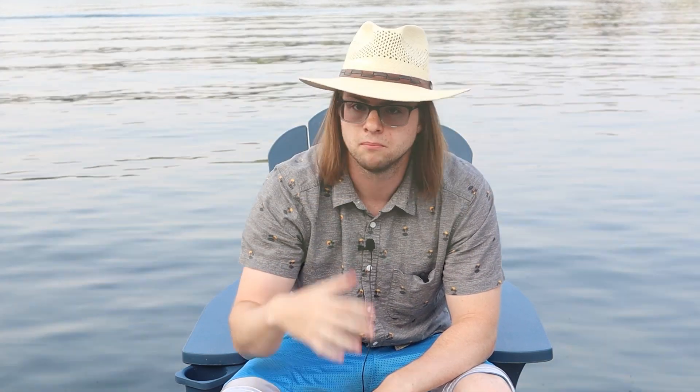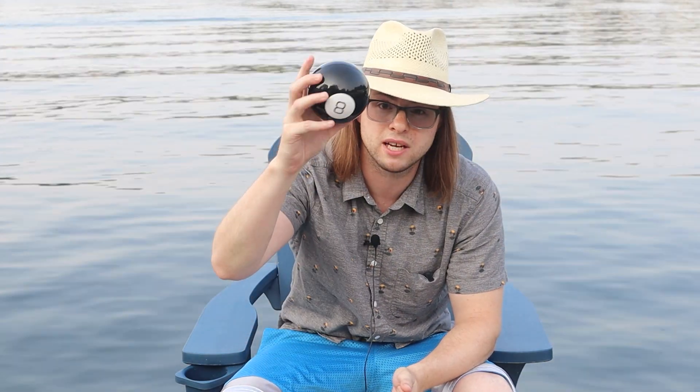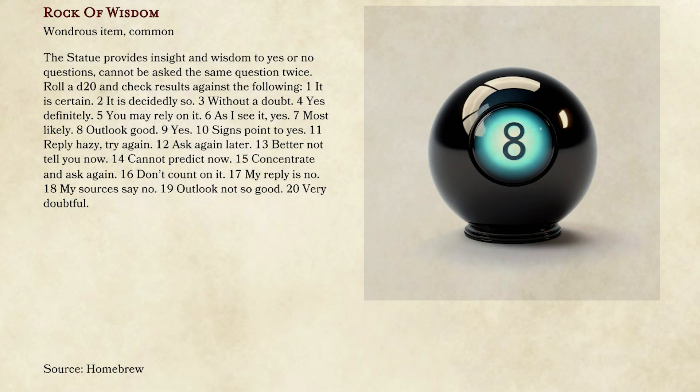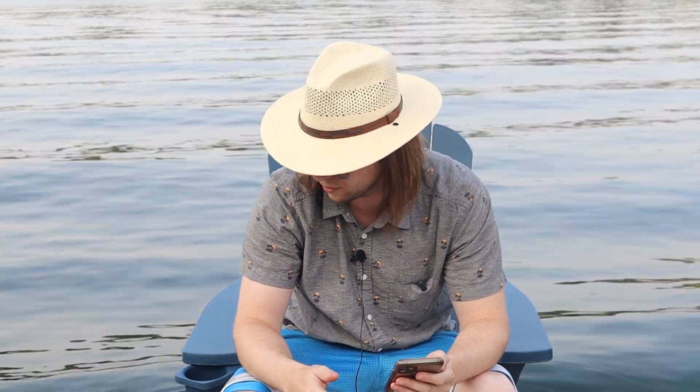For number four we're going to go with our first homebrew item. You can check out all of our items over on Patreon — one dollar a month gets you access to over 50 of them, plus homebrew pets, non-combat pets, feats, magical spells, and more. What we have here is the Rock of Wisdom, which is basically just a Magic 8-Ball except it's a d20, so I guess it's a 20-ball. You roll a d20 and get answers like 'it is certain,' 'you may rely on it,' 'signs point to yes,' or 'my reply is no' — one for each result, 1 through 20.